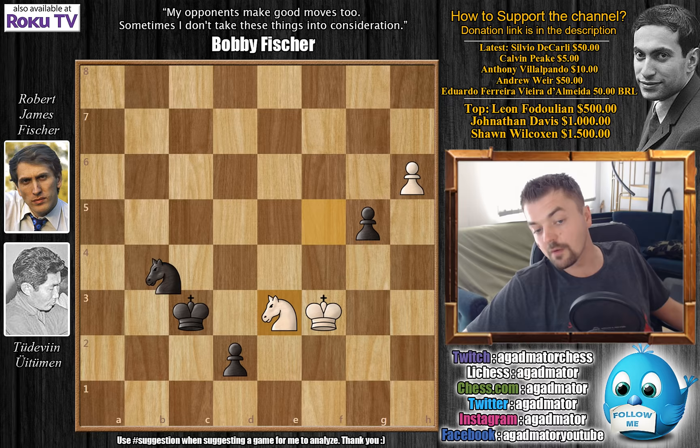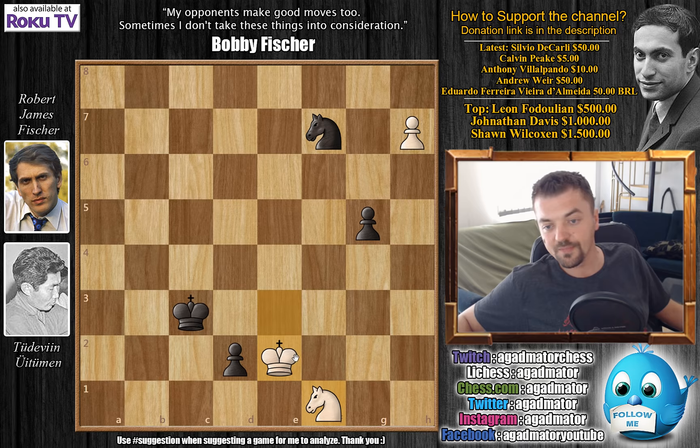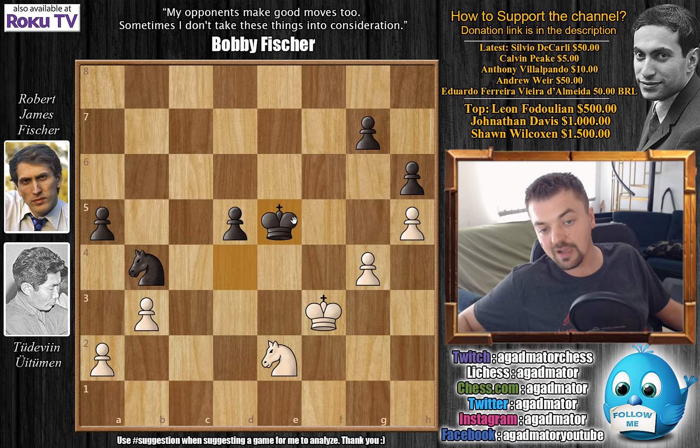After knight d3, h7, knight check, king moves, knight to f7 — again controlling the queening square. Knight to f1 simply wins the pawn and it's a draw. So after knight to e2 check, Fischer decided king d3 isn't worth it and went back with king to e5. Uituman simply repeated with knight to c1, and Fischer didn't feel he could push for any advantage.